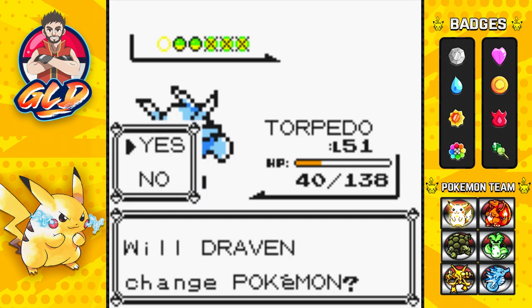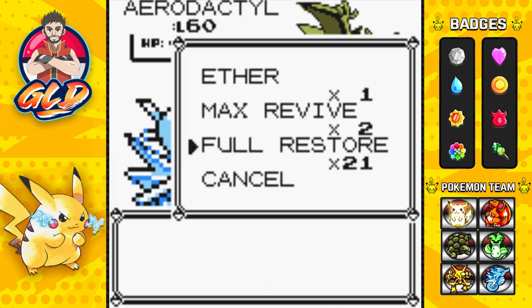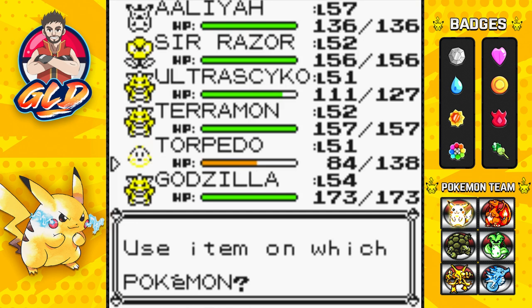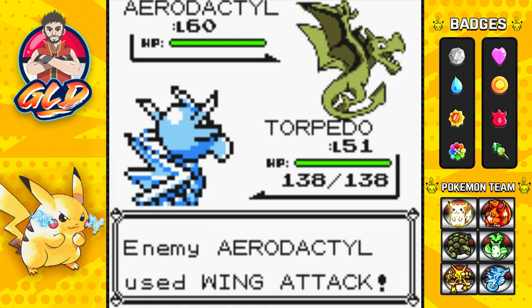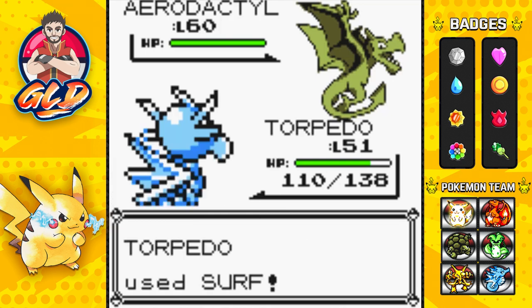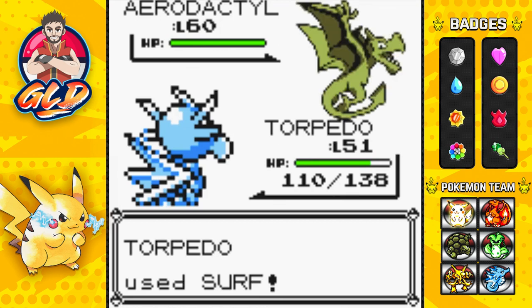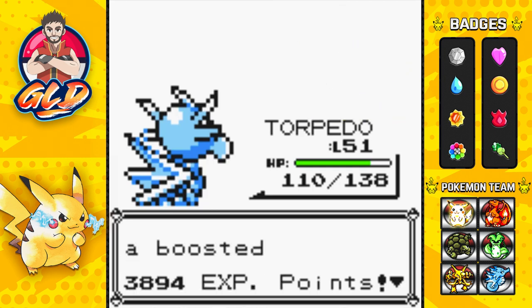He's coming out with an Aerodactyl - I'm not going to waste this. Using a Max Potion right now - Torpedo has the evasion edge so it probably won't get hit. A Wing Attack does hit us but Aerodactyl is a Rock and Flying type. Ice Beam - it misses! Level 60 Aerodactyl, say goodbye - super effective! Torpedo kicking butt and taking names.